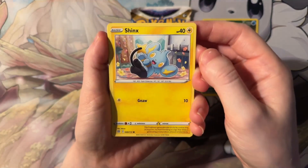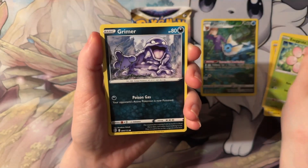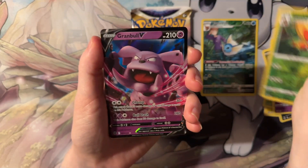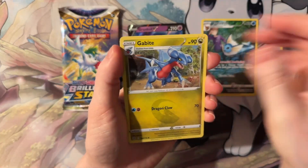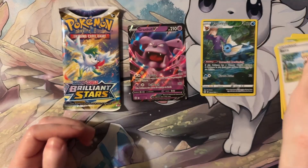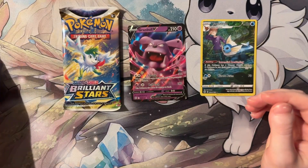We have Shinx, Farfetch'd, Execute, Grimer, Plea Fairy, Mothin. Awesome! We have Granbull — we have a V card, it's great. Energy, Grugabite, Grottle, and another Bari. Wow, the exact same three final cards there.